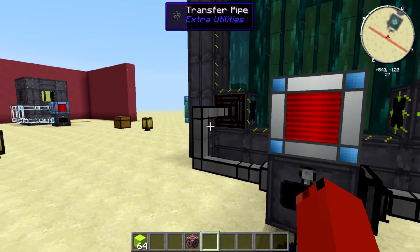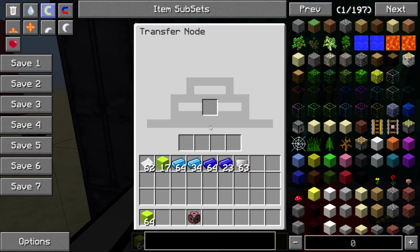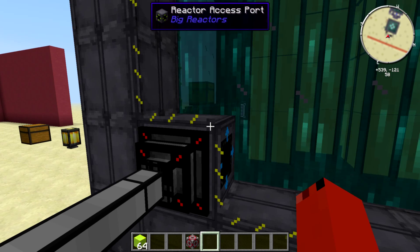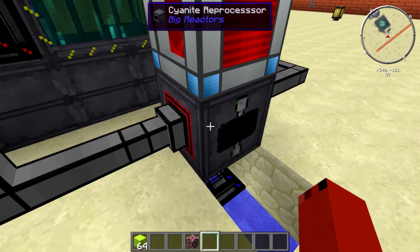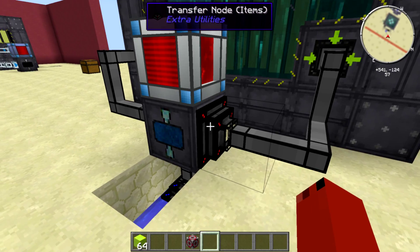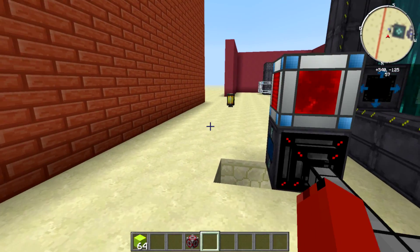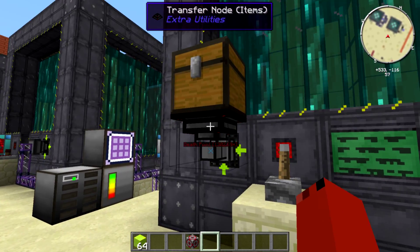This one is my favorite — so simple, requires no real effort. Stick down a transfer node from extra utilities. This will export any cyanide that comes out since it's set to output. It will export it into the reprocessor. As it processes, this transfer node will take the plutonium, search for an area — and there we go, we got plutonium ingots inside. So that's a way to set it up to take and process the cyanide into plutonium.